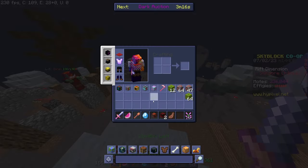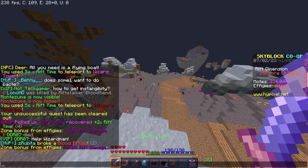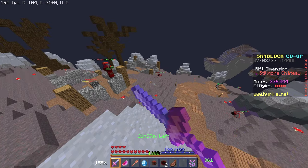Another thing you need to do in the Rift is disable your health bar. Make sure you have the vanilla hearts, because otherwise you won't be able to see your true health.